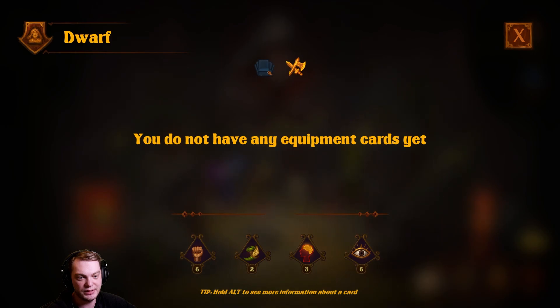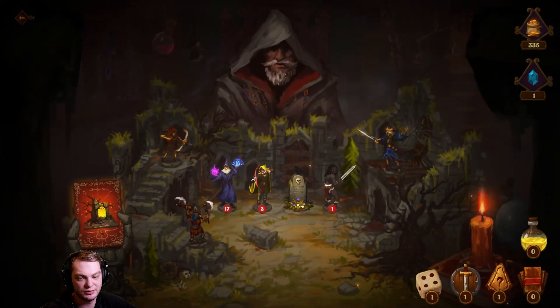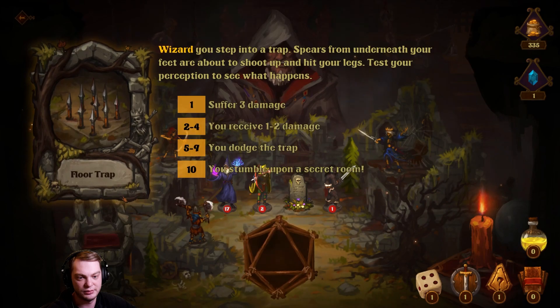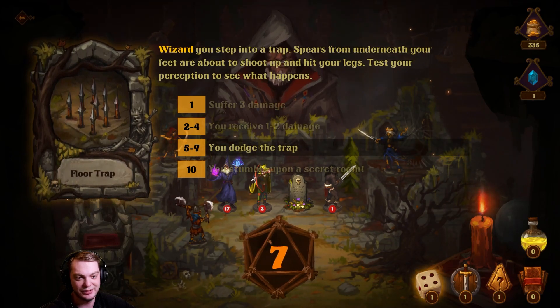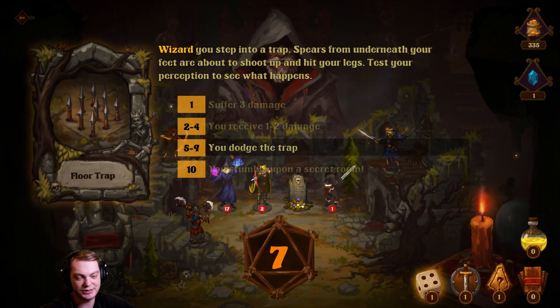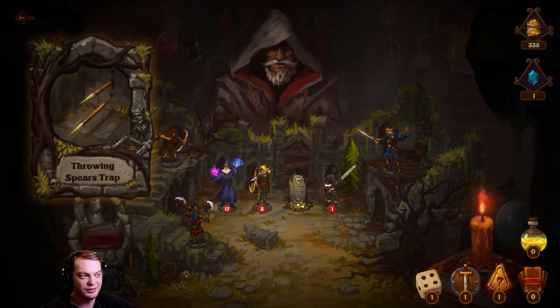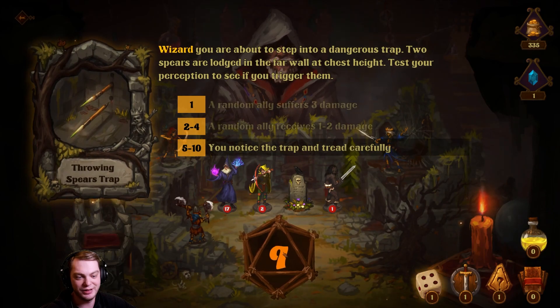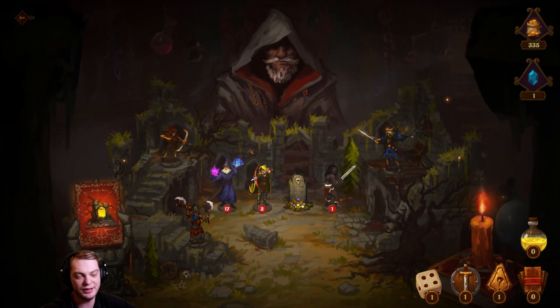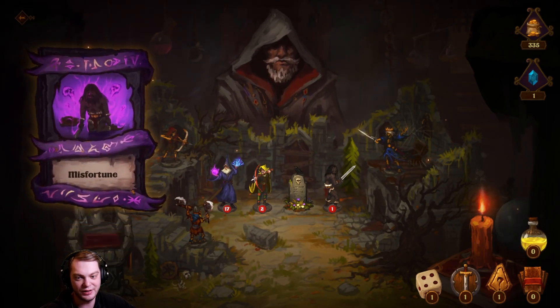What am I supposed to do with my dead teammate? Floor traps — my barbarian's almost dead. You dodged the trap, nice! The wizard is doing everything now. You notice the trap and tread carefully. Really really good — got very lucky those two times.